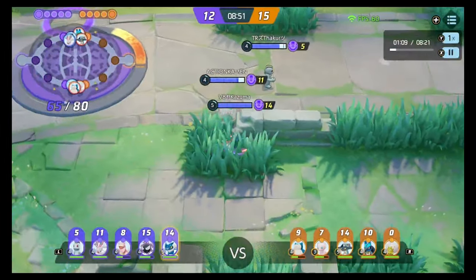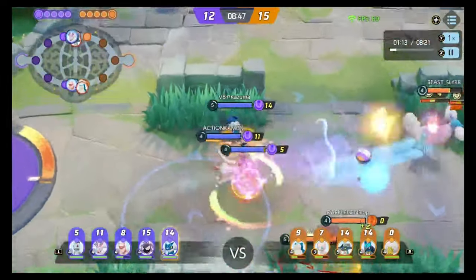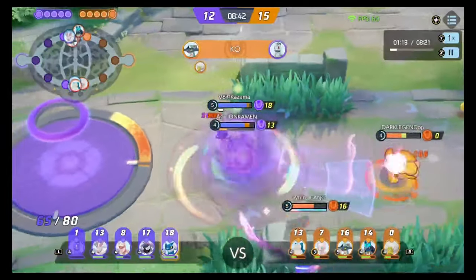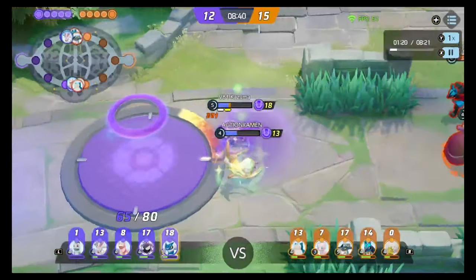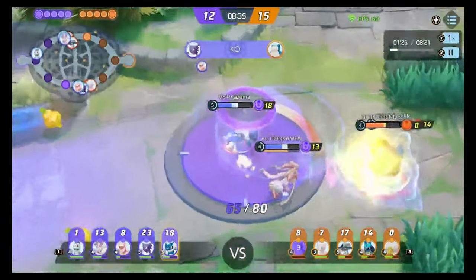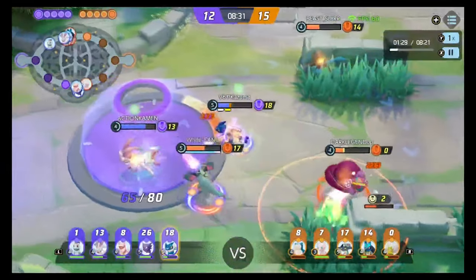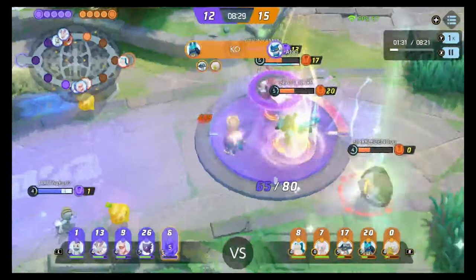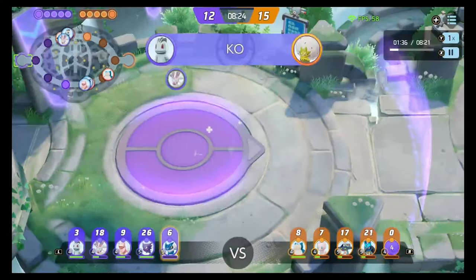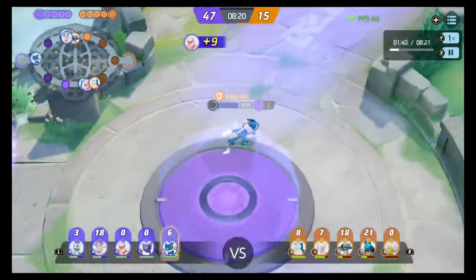Here we've got the first gank. We're going to see the value — or rather, the lack of value — without a focus band. A lot of damage coming out there from the Greninja, but they've got to kite back. Maybe could have taken a berry, maybe not. Gets them pretty low, but here you can see the Greninja is going a little too deep off the base, gets picked off. If the enemies are smart here, they really should have won that. They've over-pushed and haven't gotten a lot of value out of that.